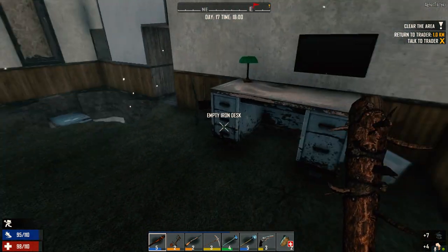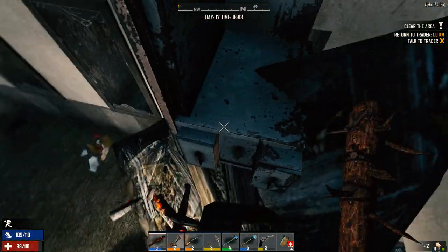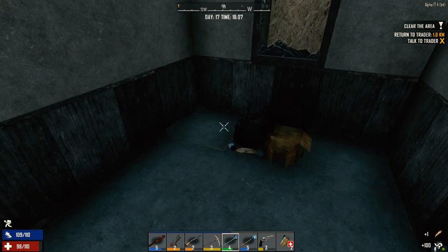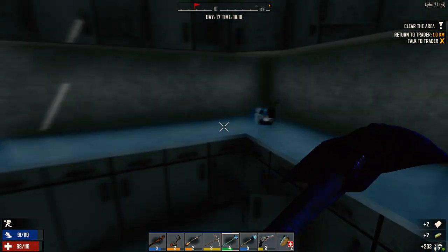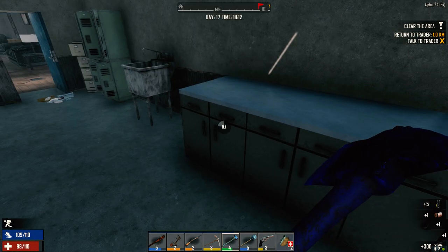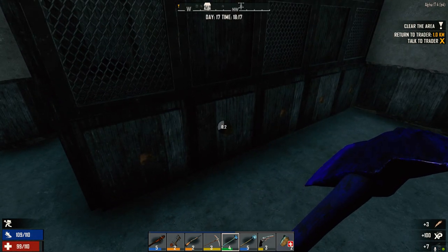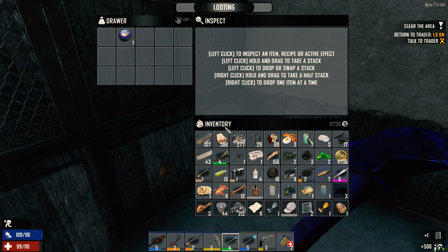We haven't even looted the downstairs yet. I didn't check behind anything. I don't know why I'm picking up these stupid chairs. Let's go down here. Okay, nothing here. I think one of these stalls has got something in it but I'm not going to bother looking. A little garbage. We still got a ride back so — actually we're making pretty good time. We did pretty good time in here. Wow, a lot of empty cans — let's scrap these guys.